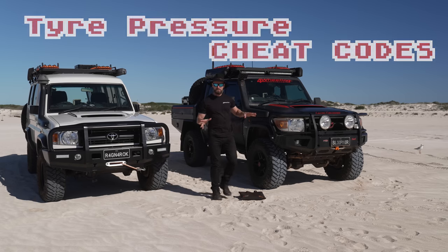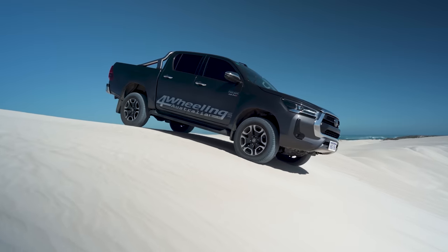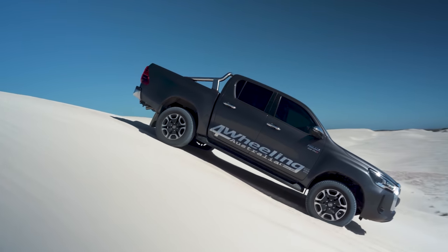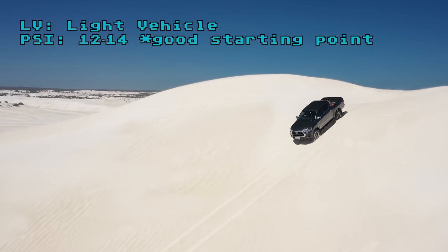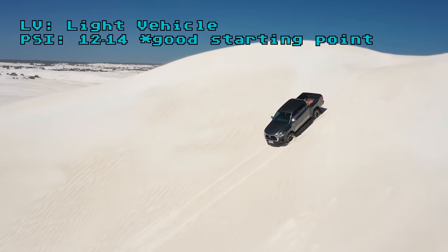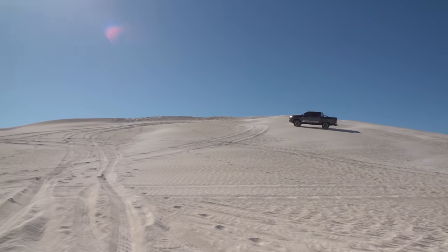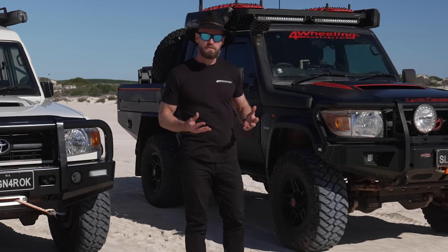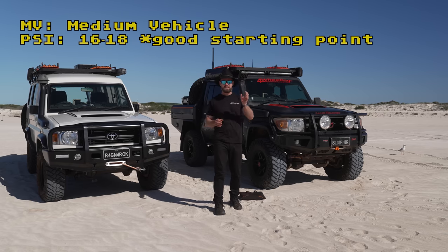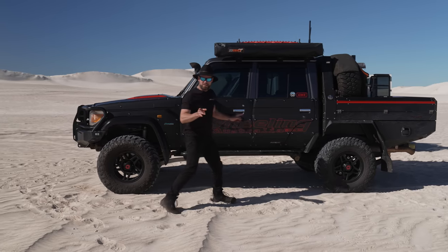Let's talk tyre pressures. For a light vehicle, you should be starting around 12 to 14 psi because it's so light. Depending on the tyres — if you have normal road tyres you probably don't need to go too low — but we're talking all-terrains and mud terrains here, proper off-road tyres. These two are classed as medium vehicles because they're not fully loaded; 16 to 18 psi is a good starting point.